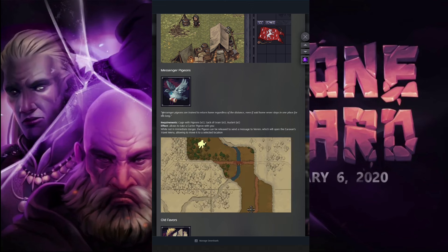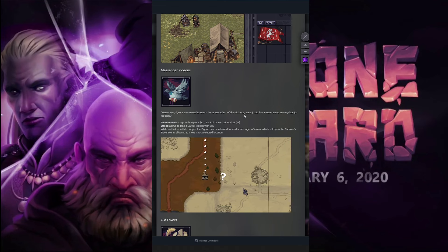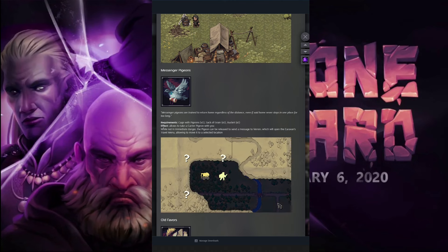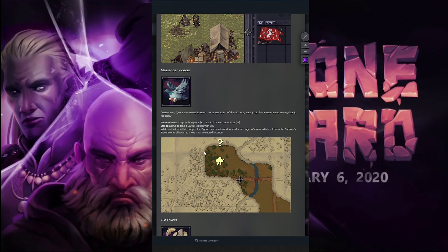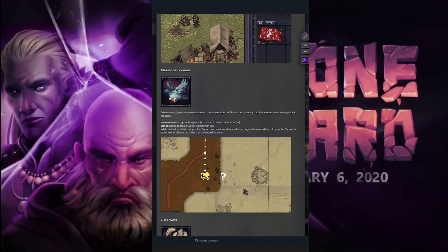Then we have Messenger Pigeons. Messenger pigeons are trained to return home regardless of the distance, even if said home never stays in one place for too long. The effect allows you to take a carrier pigeon with you. While not in immediate danger, the pigeon will be released to send a message to Varen.